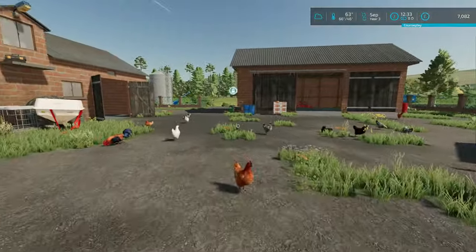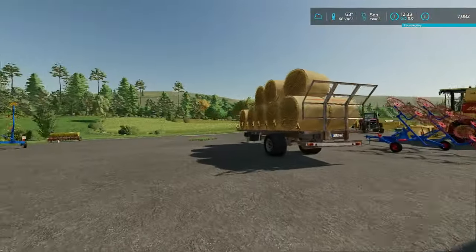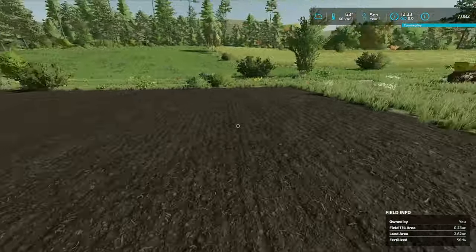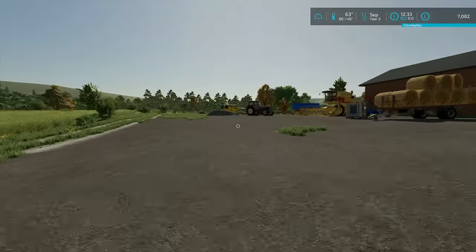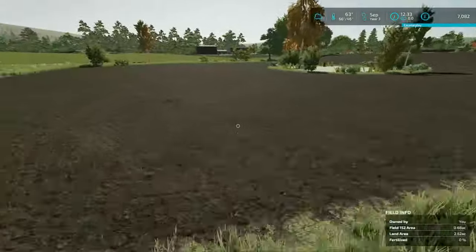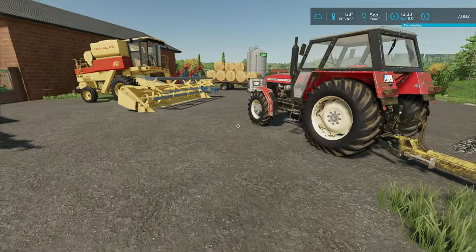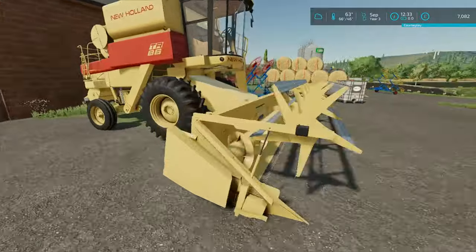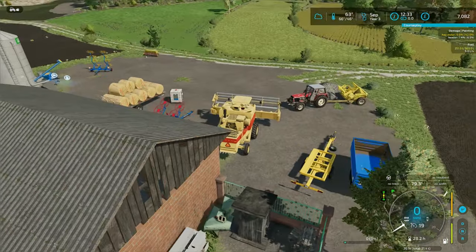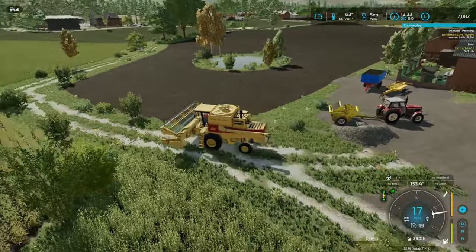Hello everybody, welcome back to Finnage Farm. We've got the silage to harvest today. We're going to get rid of these straw barrels, we've got some drilling to do over here as well, but we need to buy seed. We've got some stones - we're gonna make some lime. I think these might need lime. First things first, we're gonna get the New Holland taking over the field. So we're gonna get this silage harvest on the way, let's go.